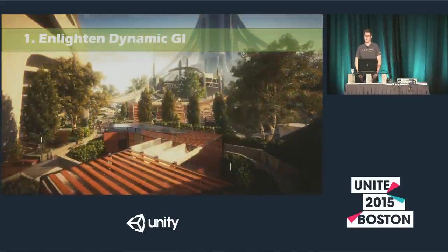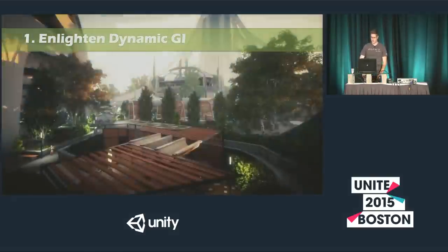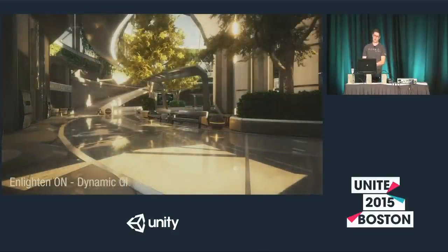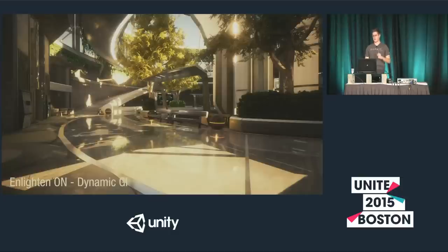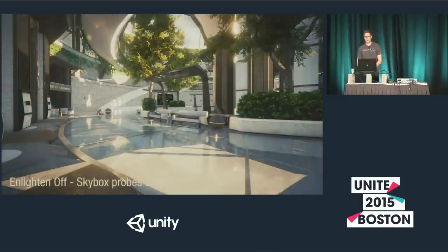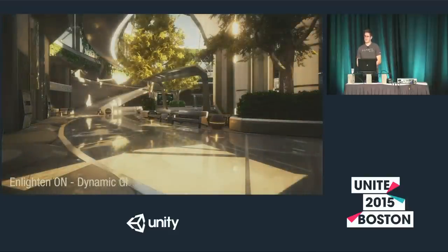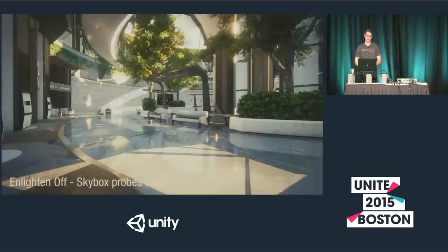Dynamic GI does have a cost — it's not free — but depending on how you're using it and if you're careful with your updates, it can be pretty performance friendly. Here's an environment with just a skybox probe for the lighting, and here is dynamic GI enabled. When you look at this, it almost looks like a different color correction or some other trickery going on, and it really is as simple as just Enlighten on and Enlighten off. In the scene with the light enabled, you can see that nice orange sunlight bouncing around throughout the scene, giving you that feeling of sunlight. Whereas with just the skybox probe lighting, it feels very flat — just this blue that doesn't really sell you on the environment feeling like a place. You don't have that feeling of being enclosed by these massive concrete walls around you.